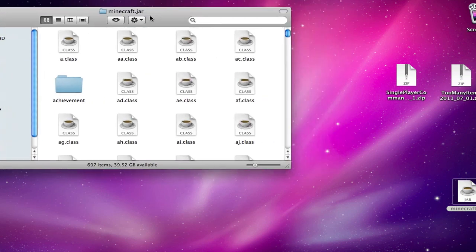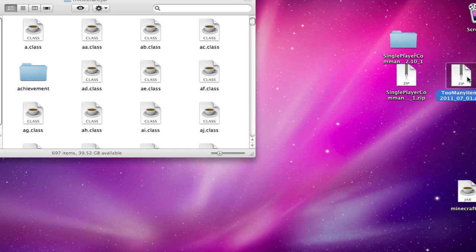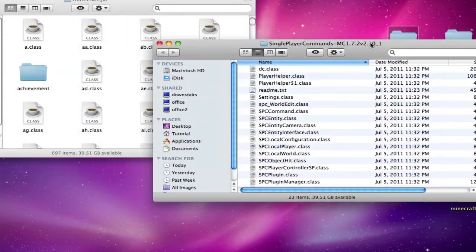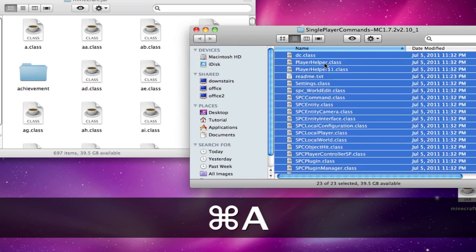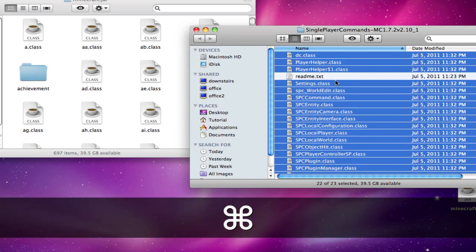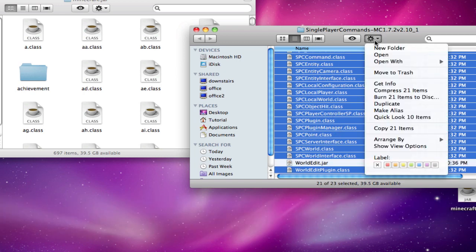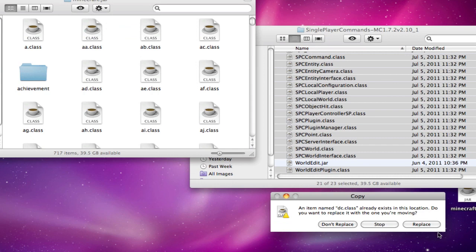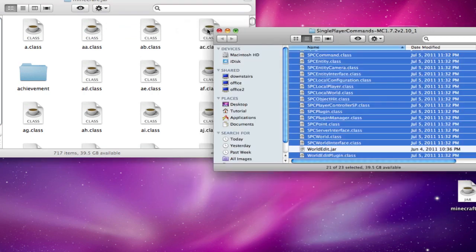Once you have that, open it up. Now open up Single Player Commands. Hit Command-A to highlight everything, then hold Command and deselect readme.txt and worldedit.jar. Go up here, copy, then paste and replace that one class file. You're done with Single Player Commands.